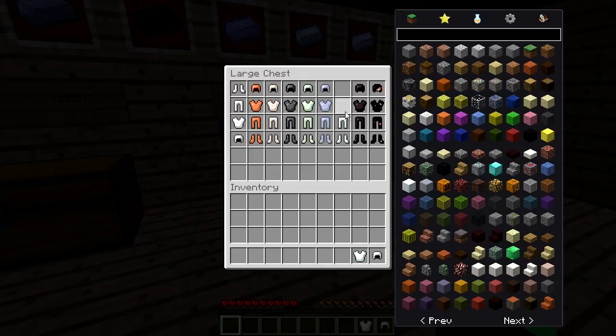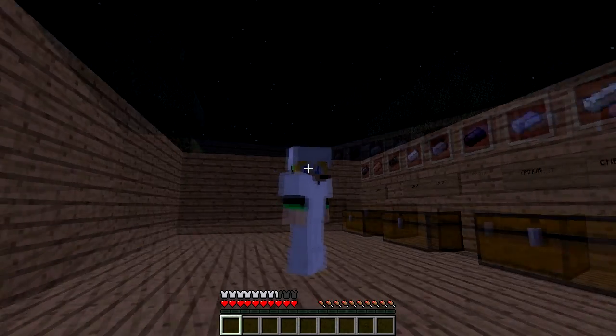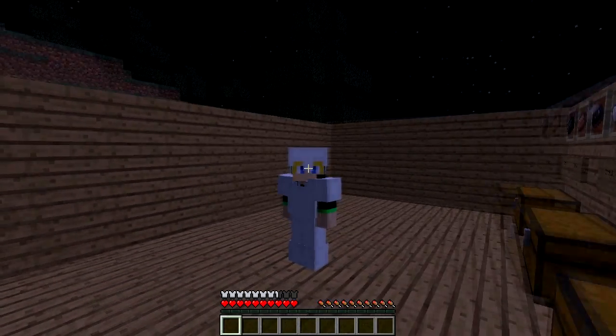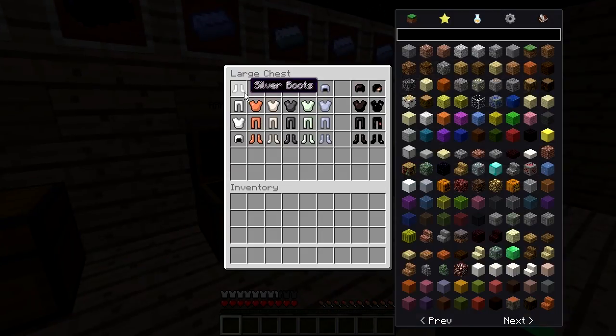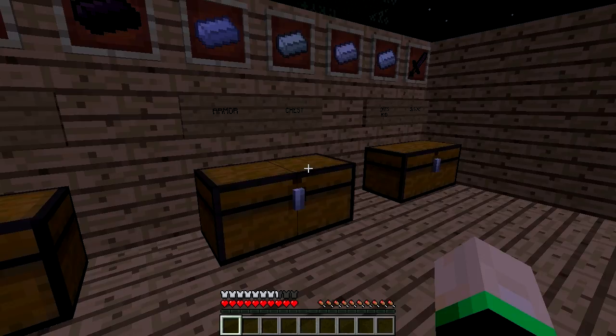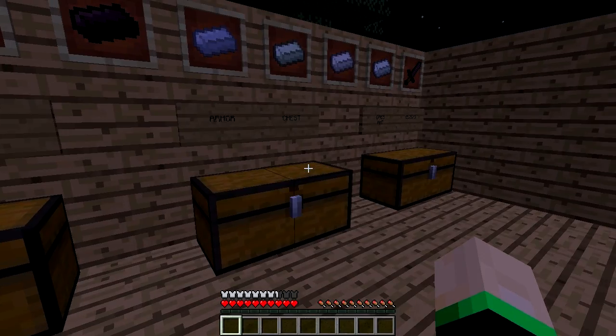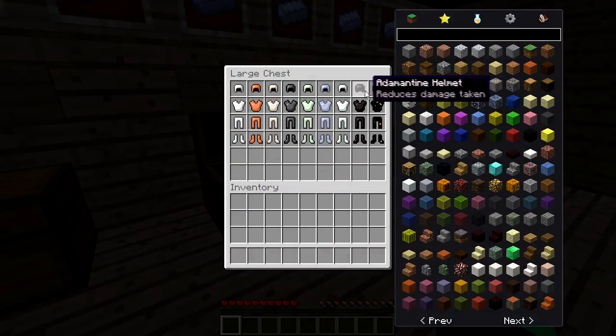Next, let's go into the Mithril Armor. This is yet another armor that looks like Iron, and you really can't tell the difference between this and the Nickel and Silver and Tin. But it still gives you seven and a half bars of protection — that's pretty good. I don't know how rare Mithril is either.